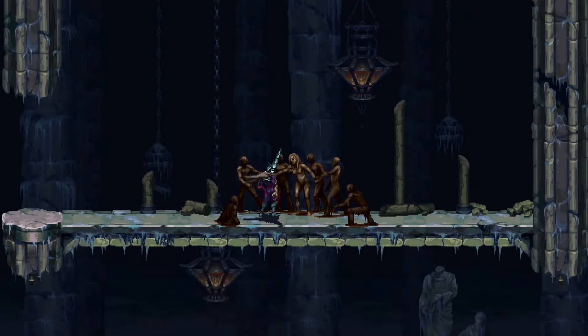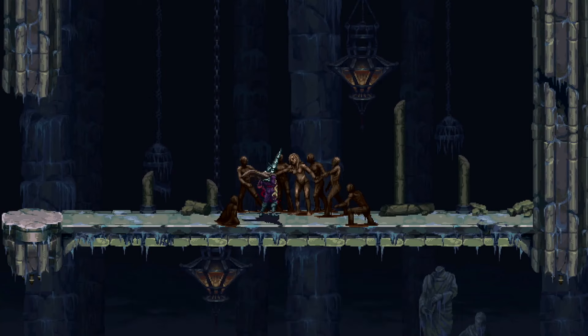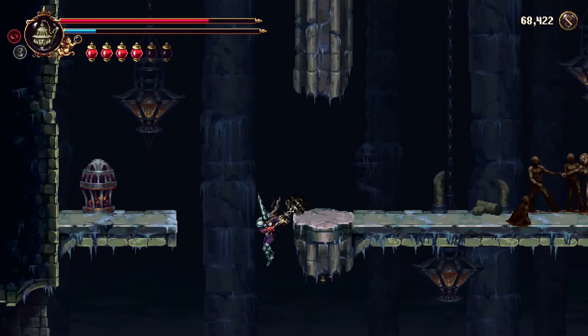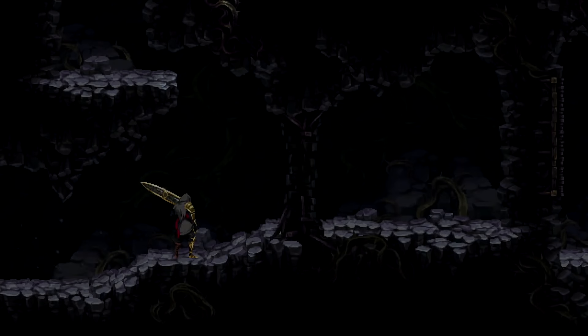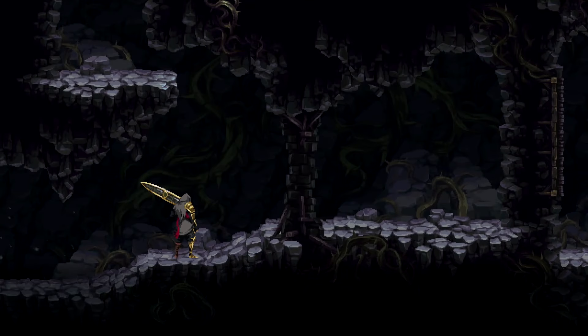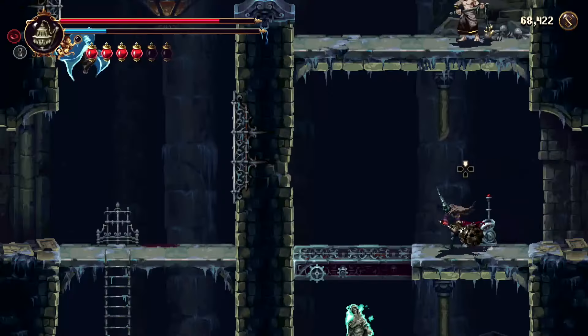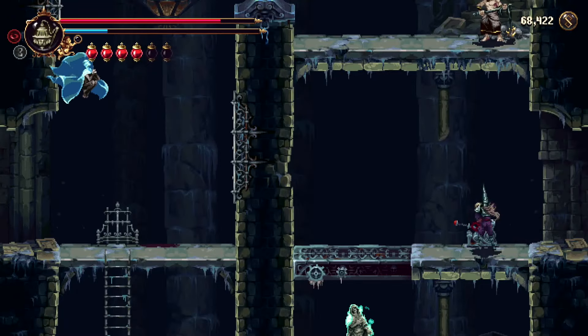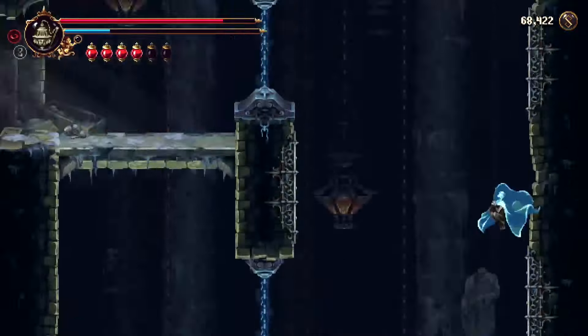This is your next mud key — that should be mud key number three. Take the left exit and you'll get a brief scene with this character again. What he's doing is actually giving you hints to where all the mud keys are located, though it doesn't really help much. I think that's what he's supposed to be doing — giving you a little hint.